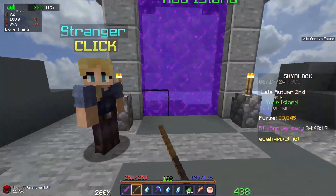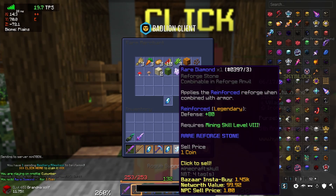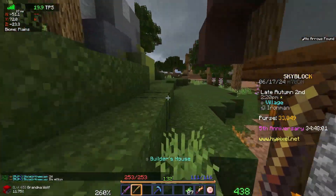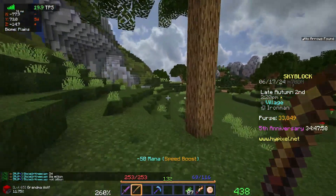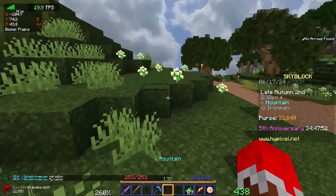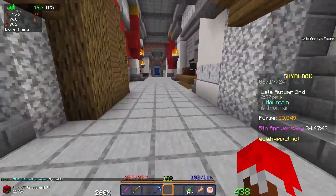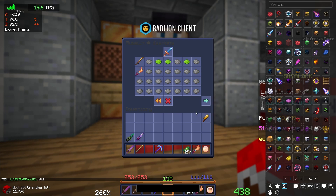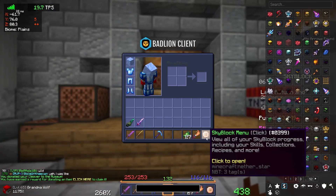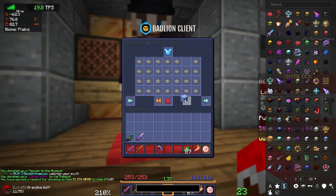I'm going to head back into the hub — hopefully I miss the shutdown. I'll talk to the merchant and go ahead and sell these. I know they're only going for one coin each, but I don't need them. I'm going to make my way over to the museum and donate a few things. I believe I can donate the cleaver. I want to donate this armor set real quick too, but I am going to take it out and wear it first.